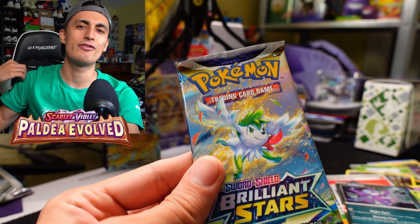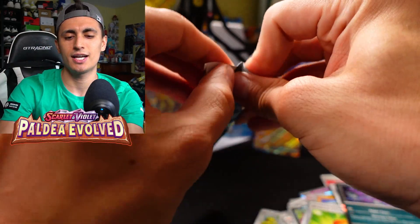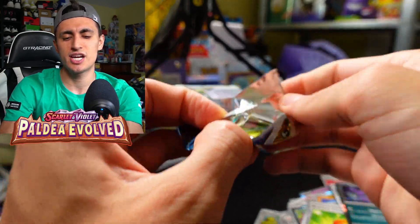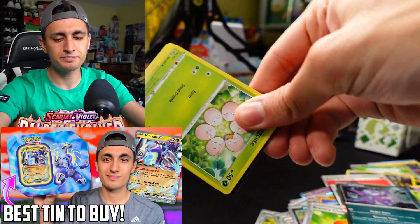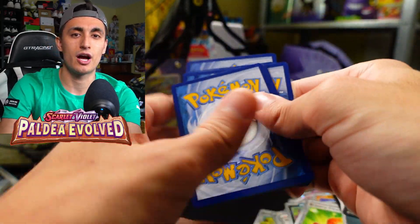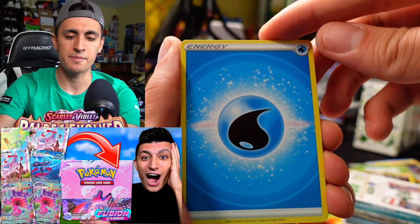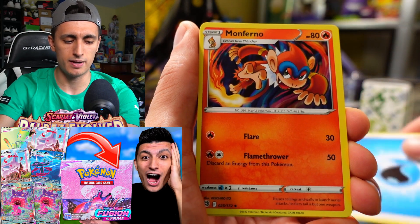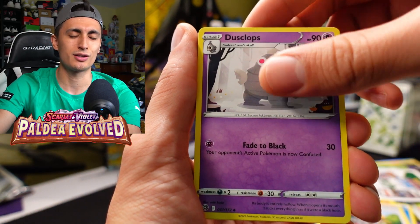On to our very last pack of the video. Thanks for hanging out with me today, I really appreciate you guys. If you're enjoying the video, make sure you check out another one right after this — maybe the Miraidon EX tin opening, or a Japan vlog, or the Fusion Strike God Box. The Fusion Strike God Box is crazy — I think we pulled like 28 ultra rares or better from one booster box, with like five alt arts. Check out the God Box, you're gonna like it.